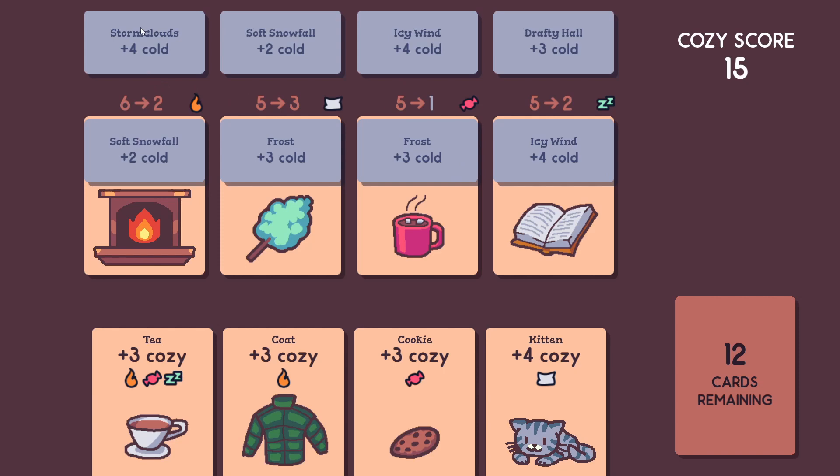Once again, we're going to get a new round of cold cards that will be applied to the stack. If your stack Cozy value ever gets below 0, then it will start to remove points from your Cozy score.